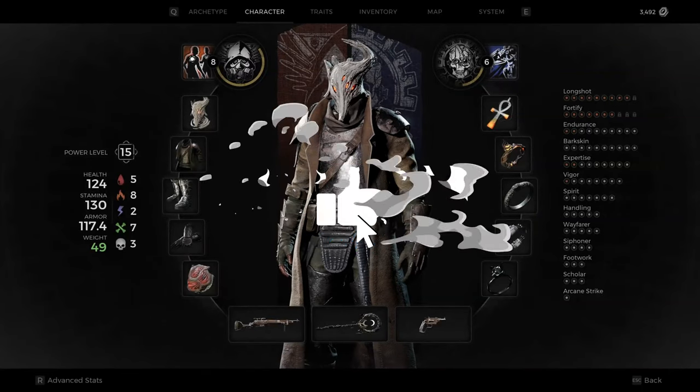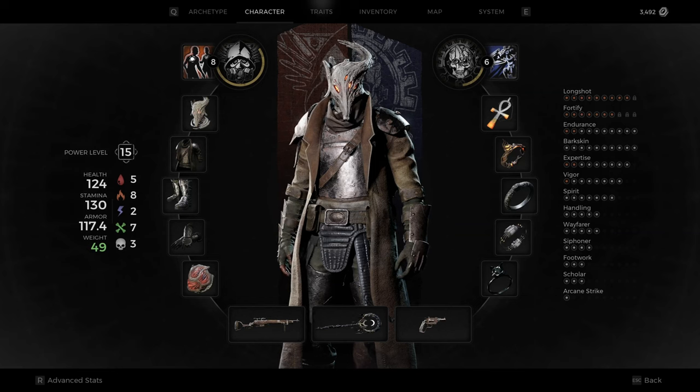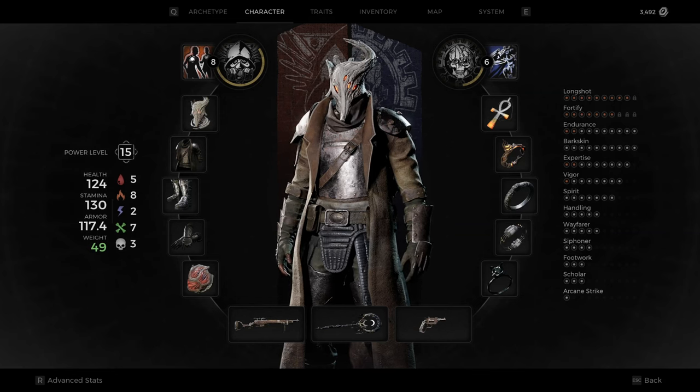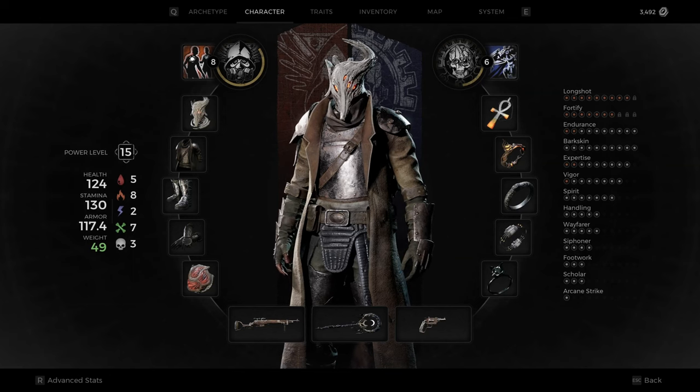What's up guys, Lippy here. I just wanted to do a quick build and boss guide video for Nightweaver, who is found in Losomn in the Tormented Asylum. As soon as you turn in the heart to the Nightweaver down below, you'll get transferred into this dream world and be able to tackle this boss.